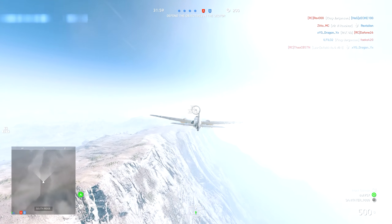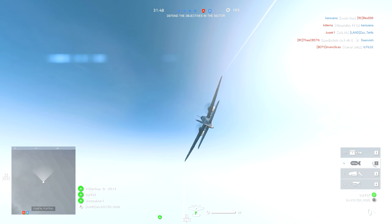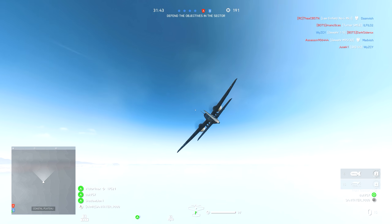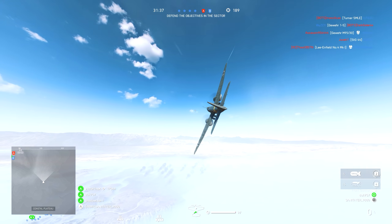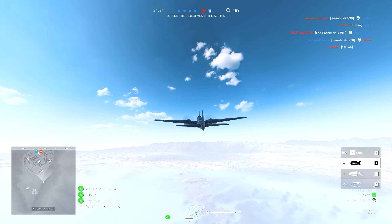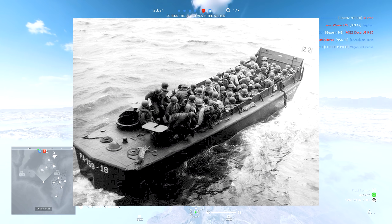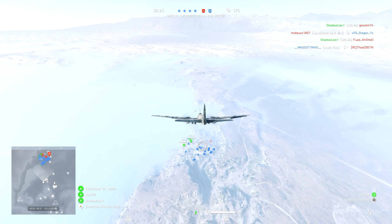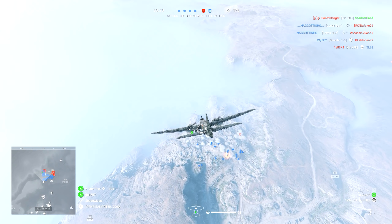Next up we have the PT boat, short for Patrol Torpedo boat — a torpedo-armed fast attack vessel used by the United States Navy in World War 2. It was small, fast, and very inexpensive to build, valued for its manoeuvrability and speed, but hampered by ineffective torpedoes, limited armament, and fragile construction that limited some variants to coastal waters. The LCVP, or Landing Craft Vehicle Personnel — also known as the Higgins Boat — was a landing craft used extensively in amphibious landings in the Second World War, designed by Andrew Higgins based on boats made for operating in swamps and marshes.